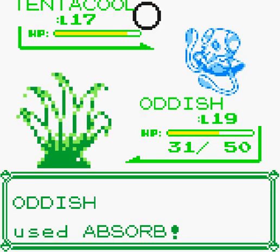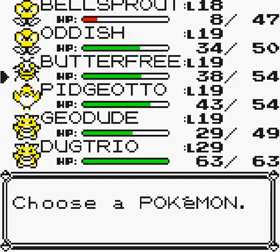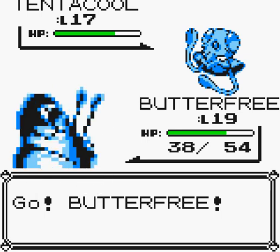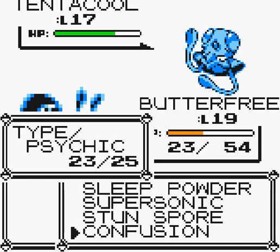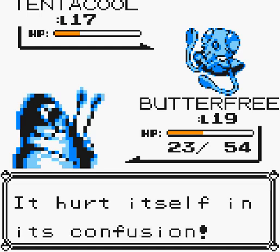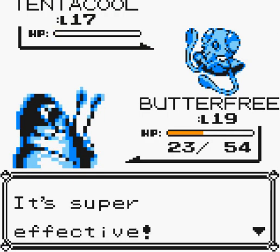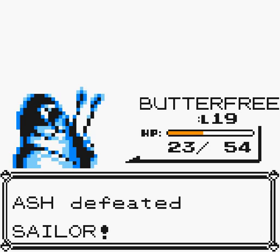I'm going to go ahead and switch out. I think I will lose my character if I stay in, so we're going to bring up Butterfree. Please hit yourself — yes! It's going to kill itself. We won. Enemy Tentacool fainted. Oddish gained a lot of experience, and Butterfree gained experience. We defeated the Sailor.